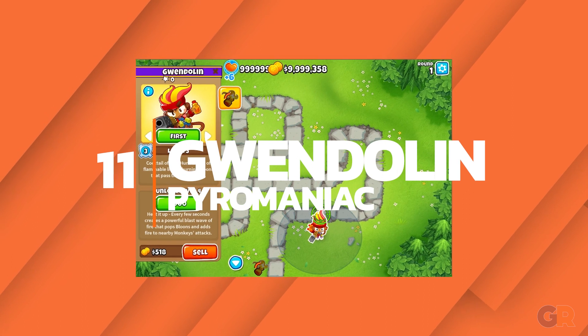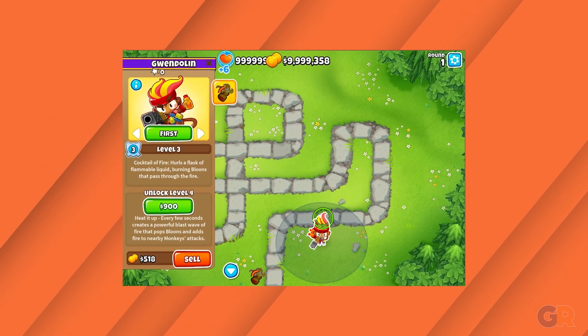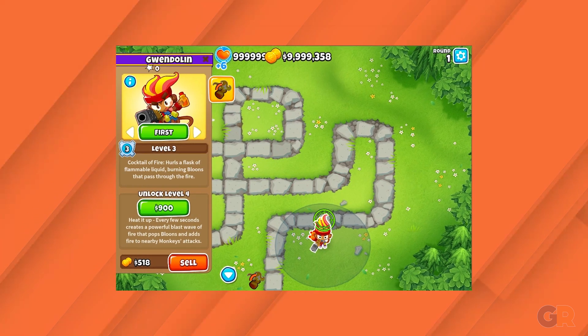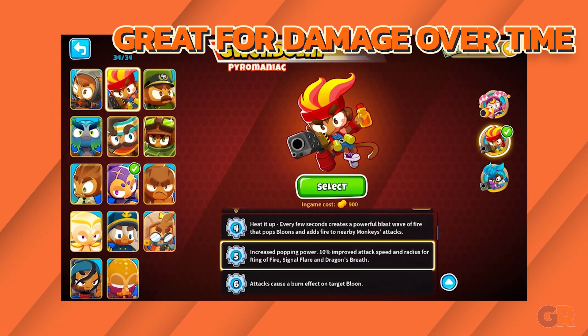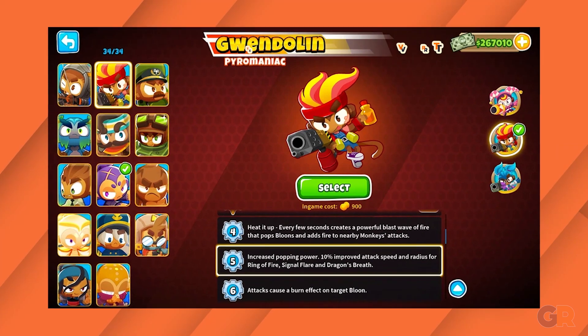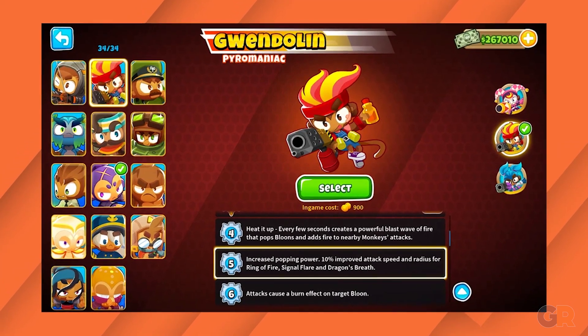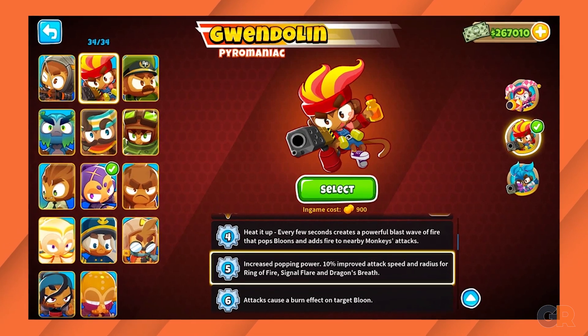Number 11: Gwendolyn. Gwendolyn was certainly a top contender when the game first released, but unfortunately fell off a bit after updates. However, what made her so good is still there. She is great at damage over time when placed near the start of the map, which increases as she levels up. Gwendolyn can also support nearby towers to inflict the same kind of damage, so she's definitely worth a try.